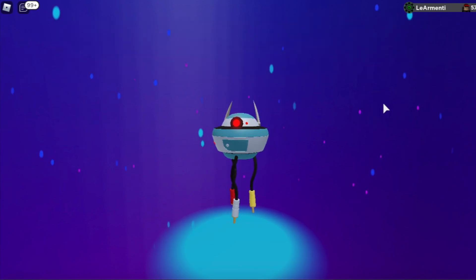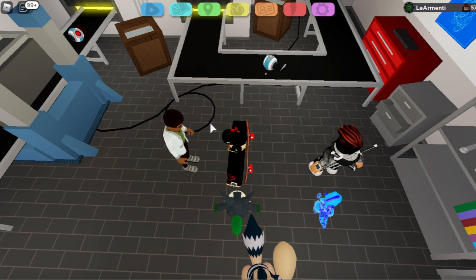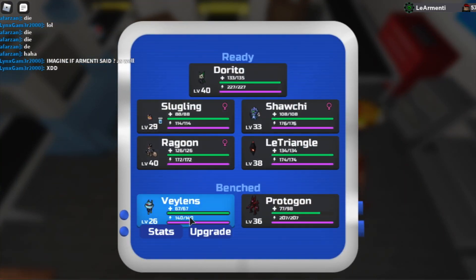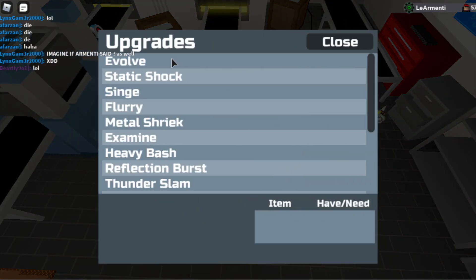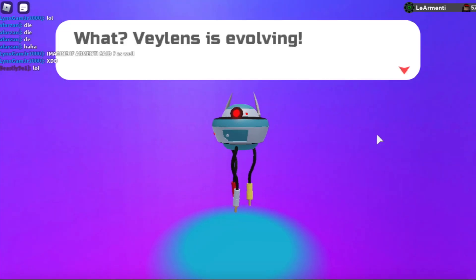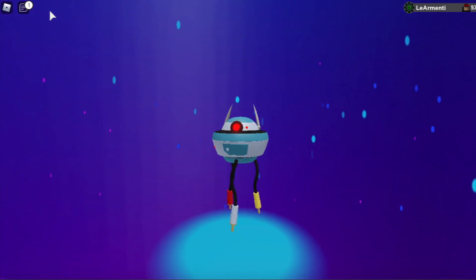Now that my Scorb has evolved into a Valence I'm going to teach you how to evolve it into its final evolution. You keep doing the same thing and eventually you will find a quantum core and more power cores. When you have 1 quantum core and 3 power cores you can evolve it yet again.